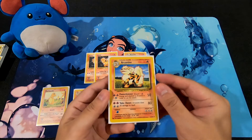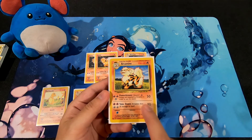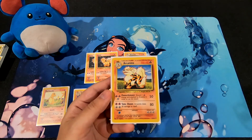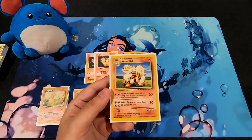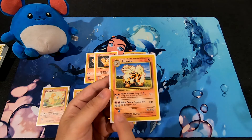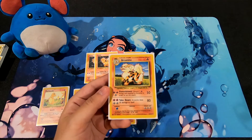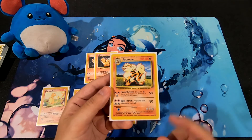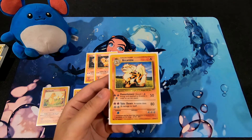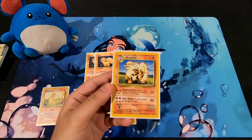Arcanine is pretty big at 100 HP. Its Flamethrower costs three Energy cards — one Colorless — and discards a Fire Energy card to deal 50 damage, the same as Charmeleon. The bigger attack, Take Down, costs two Fire and two Colorless Energy — it does 80 damage but also does 30 damage to itself. That's still great because 80 damage will knock out most Pokemon in Base Set, which is probably why there are three Potions in the deck.